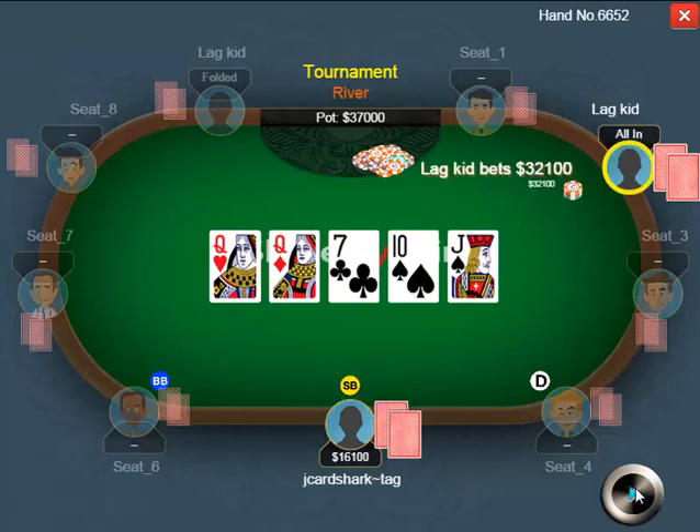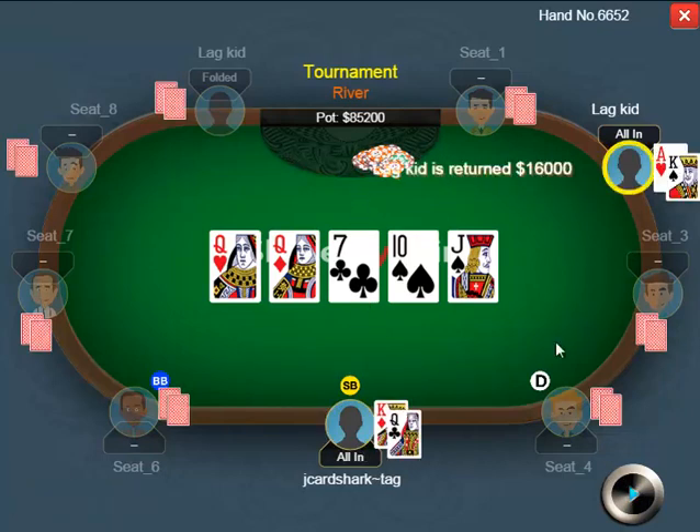I check the river and my opponent goes all in. I'm not going to be folding ace-jack or better in this scenario — I think my opponent is going to have enough random spaz-outs in his range that I pretty much need to call. I could tighten it up and only call with pocket kings or better, but I end up calling. I had king-queen for trip queens, and my opponent somehow had ace-king. He called the four-bet, called on queen-queen-seven, called on the ten turn, then got there on the river to bust me.